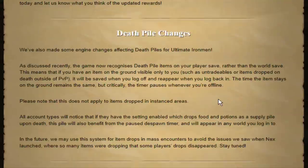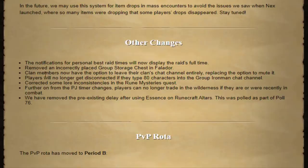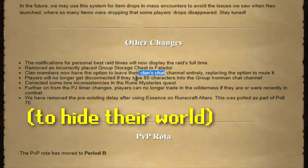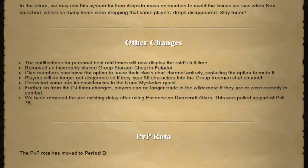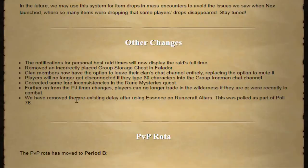For UIMs, when you have a death pile, the timer will now be paused when you're offline, so if you get DC'd that'll be a lifesaver. I assumed that's what caused the glitches and the rollback, but I'm not sure. There are some pretty big things in the other changes section too: you can now temporarily leave your clan chat, so hardcores can join clans without worry. Apparently you used to get disconnected if you typed 80 characters into the GIM chat channel, but they fixed that. They also removed the delay for crafting essence on altars, which should speed things up.